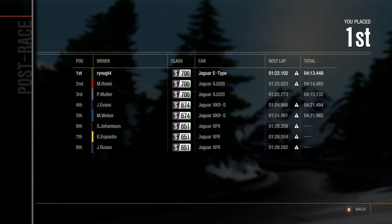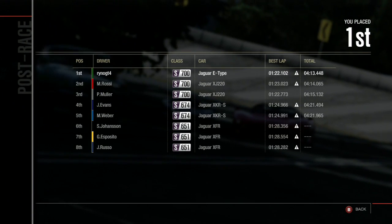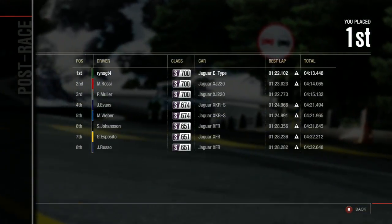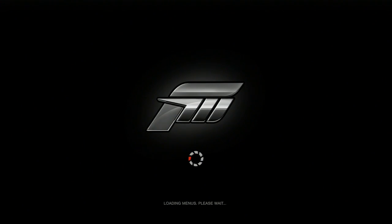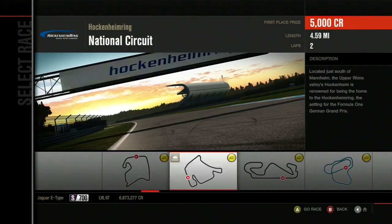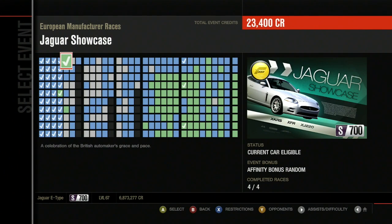Yeah, that was overall a successful little science experiment. I got to show off the engine swaps, and the fact that they exist in this game — and in Forza 3, and I think in Forza 2. That is the Jaguar showcase done. First S-Class event on the event list — complete! Let's hope I don't have to do anything as incredibly silly for the car I use in the next segment. We'll find out — next time, stay tuned.